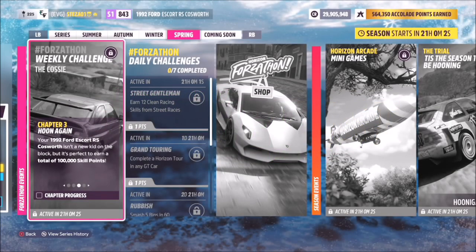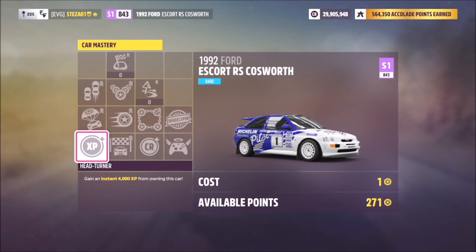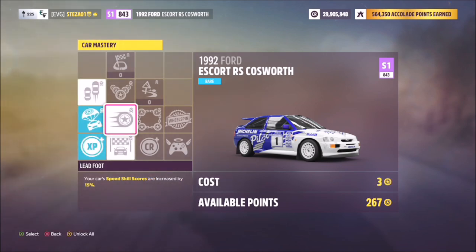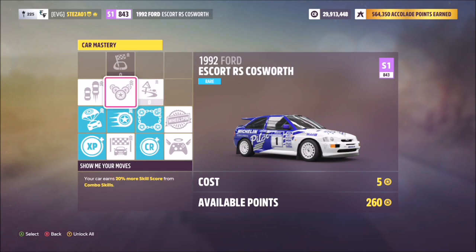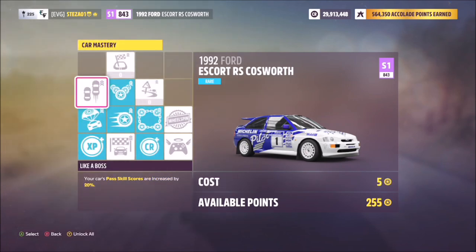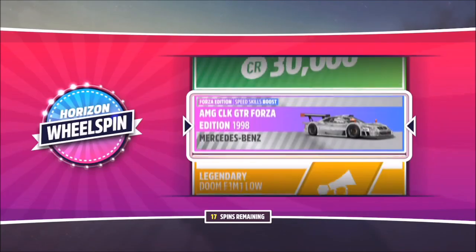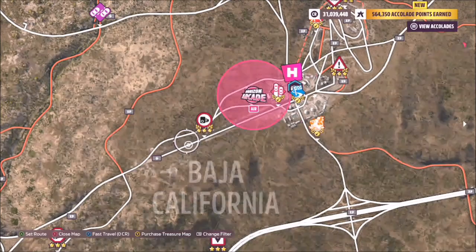That is the first challenge complete. The next one wants you to earn a total of 100,000 skill points, which is actually fairly easy. The first thing I recommend is going into the car mastery and buying out the same perks as shown here. There are a few to skip — you don't have to buy the credits or the wheel spin boost. The ones I recommend are shown here; the rest are only related to race bonuses like extra skill points or credits at the end of a race.